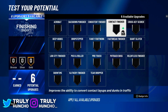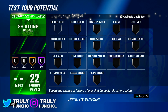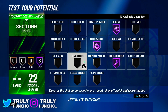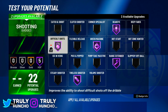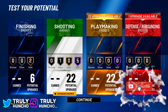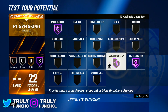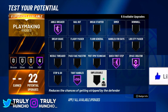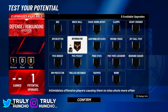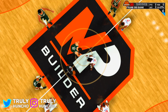For finishing badges, max out Contact Finisher and Giant Slayer — that's all you need there. For shooting badges, max out Range Extender, Green Machine, Dead Eye, and Difficult Shots; put Tireless Shooter on Silver and Hot Zone Hunter on Gold. For playmaking badges, max out Ankle Breaker, Space Creator, Quick First Step, Tight Handles, and Handles for Days; also pick Floor General to drop assists. For the defensive badge, pick Intimidator because it's overpowered just like every year.